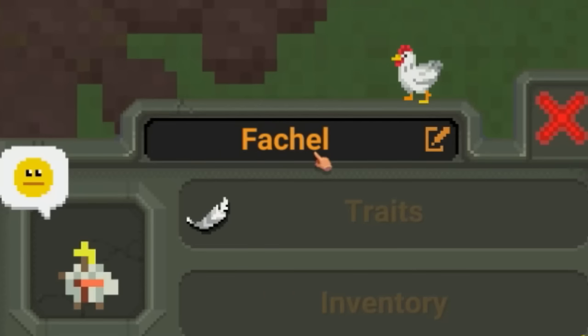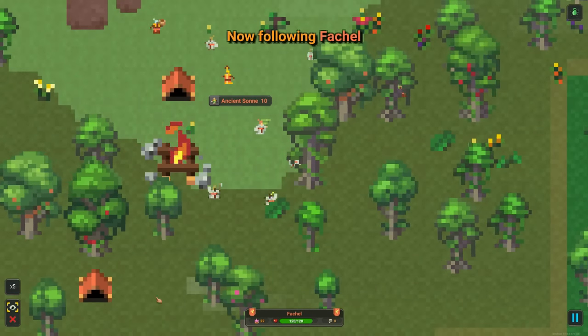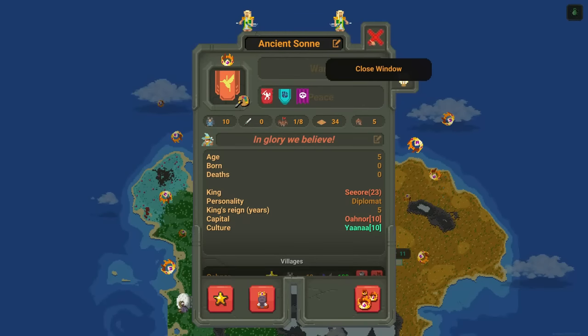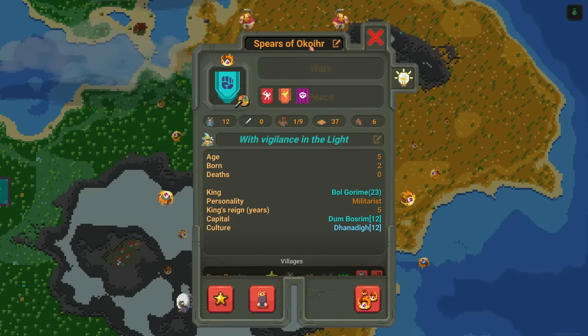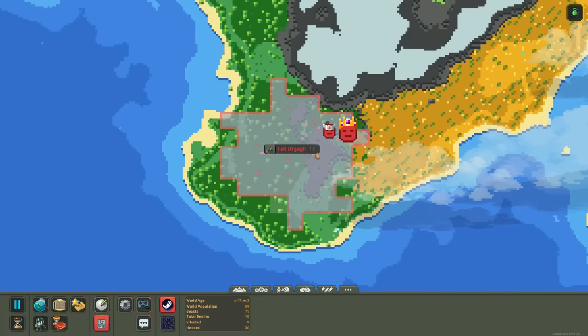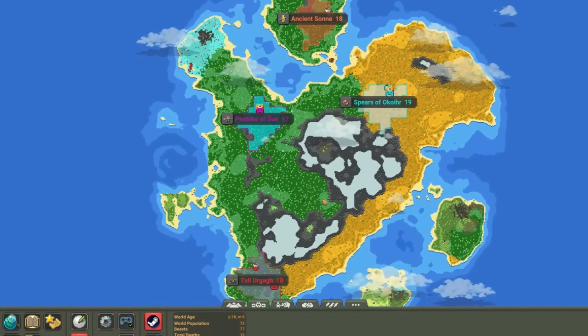This guy here, Fischel. Sure he likes sushi. Sure he's a normal guy. He's 21. I don't know if four intelligence is significant — I don't know what my intelligence stat would be in real life. Ancient Sun in Glory We Believe. Very cool. Spears of Acoyr with Vigilance and Light. Very cool. Fabico of Sun, another sun. And then Tall Urgig — let's say Yurgig. Yeah, these aren't real words. We can pronounce them wrong if we want.